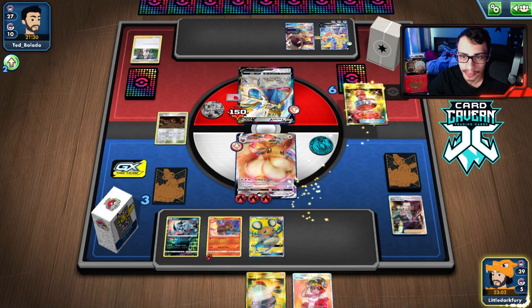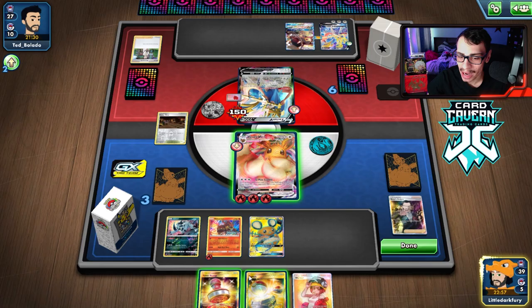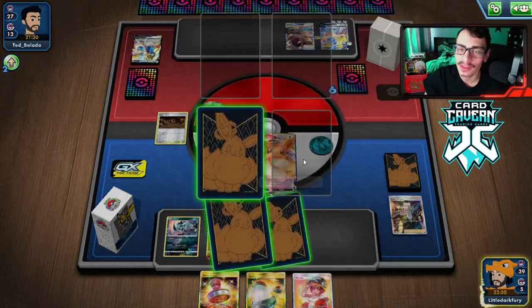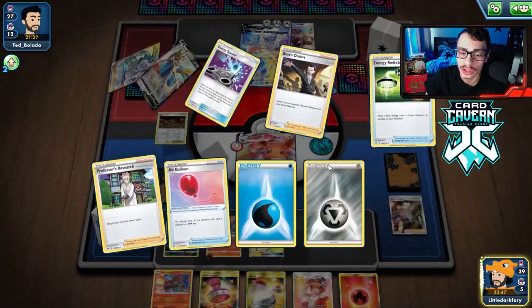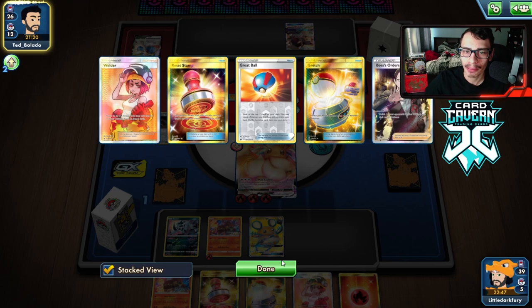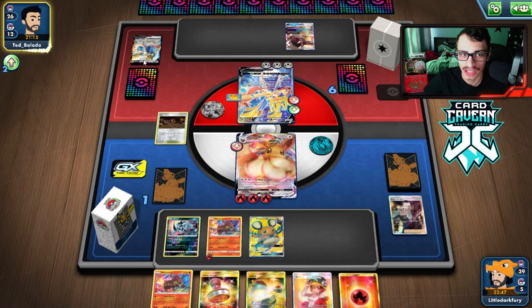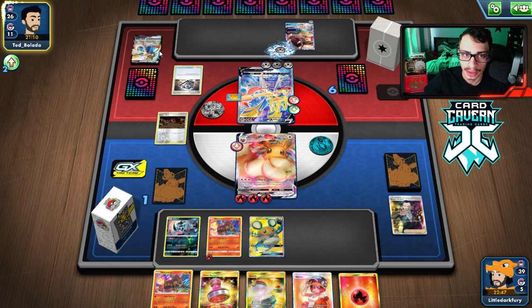We'll put the Galar Mine in play. We can Marnie them, but I'd actually rather hold it because they might get a prize this turn. Let's G-Max Cuddle! This is a huge turn for us. Eevee VMAX is a boss. Can we get anything relevant off the prizes? We do get a Fire Crystal finally. If they Boss my Dedenne, we're going to Marnie them to three and then G-Max Cuddle. We have Galar Mine in play — if they don't play a Stadium, we can block them, which is pretty cool.